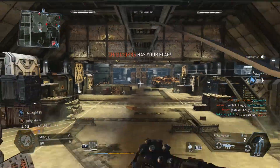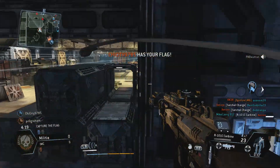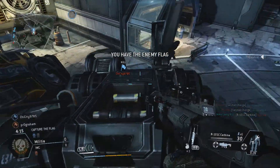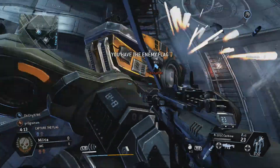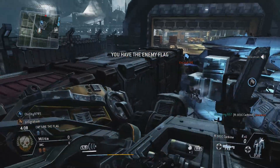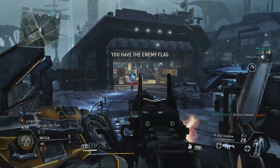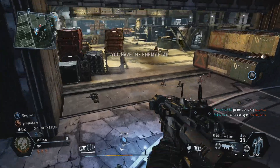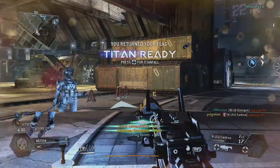Good work. The enemy has our flag. The enemy dropped our flag. The enemy dropped our flag. The enemy dropped our flag — flag returned to base. Good work.